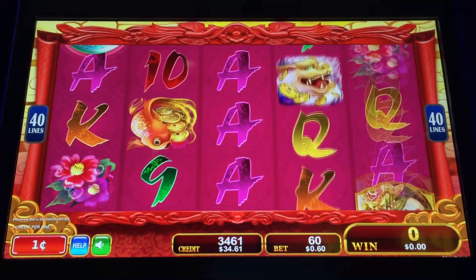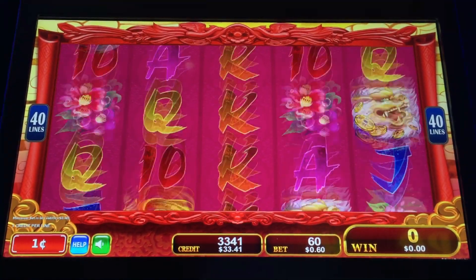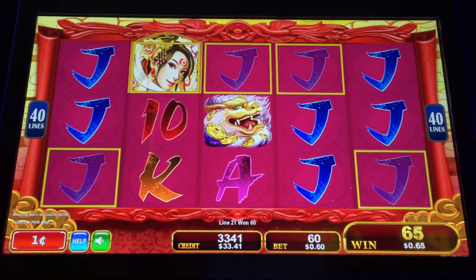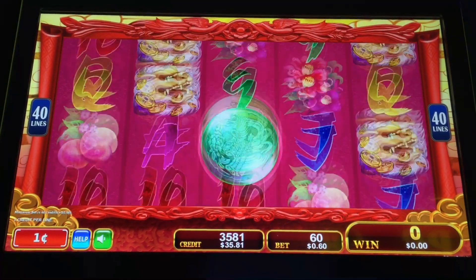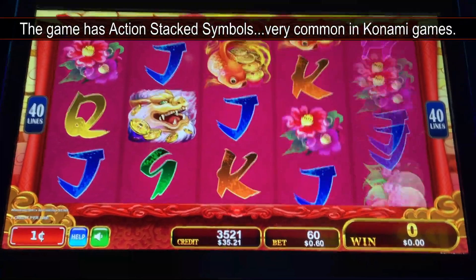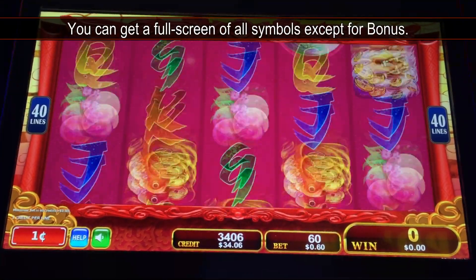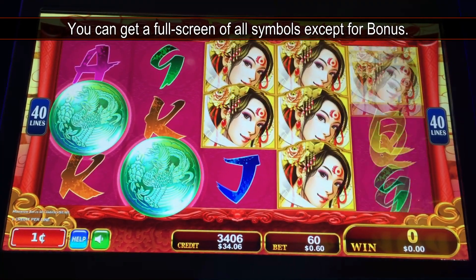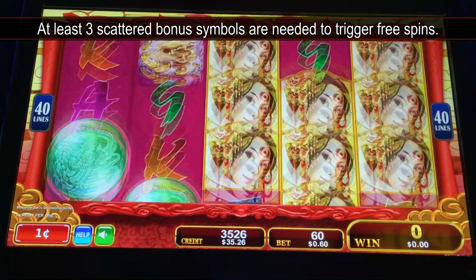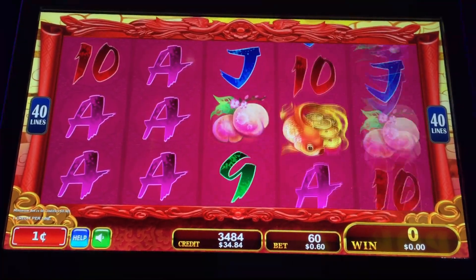Let's see if we can trigger a bonus here. This game has your typical action stack symbols, you see that a lot with Konami games — the Princess — which means you can get a full screen. You get a lot of wilds there too. If you get that full screen of the Princess, I'll capture one of the random features here.